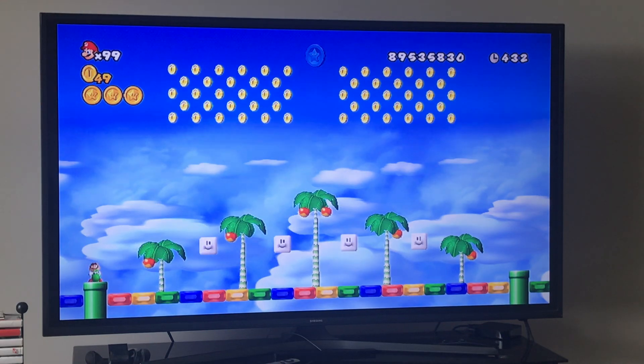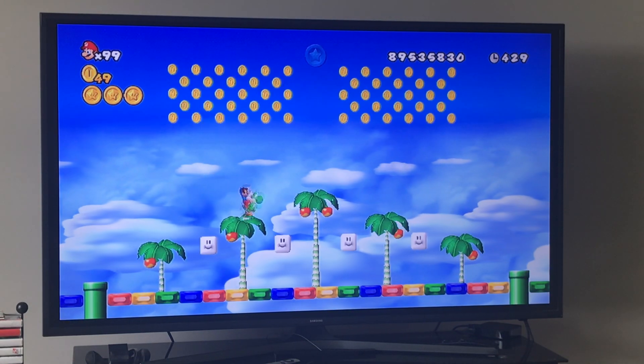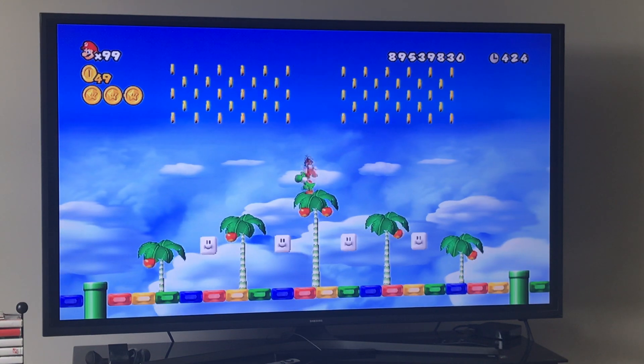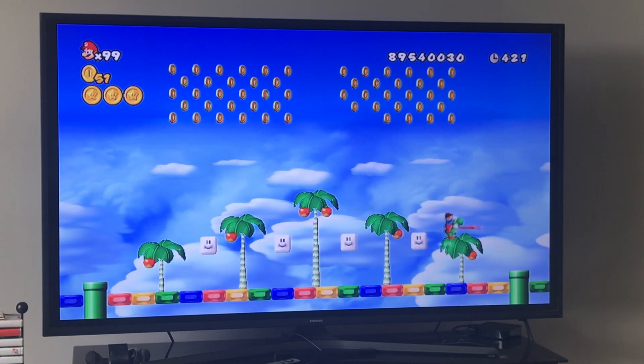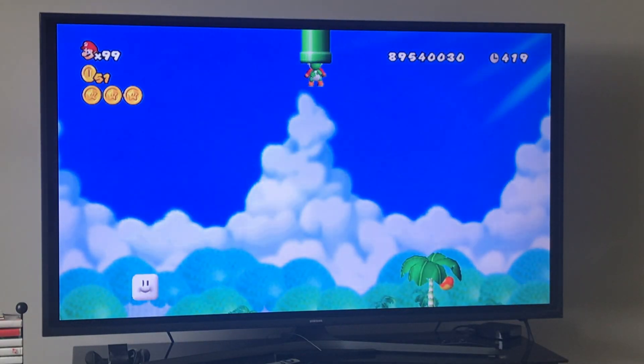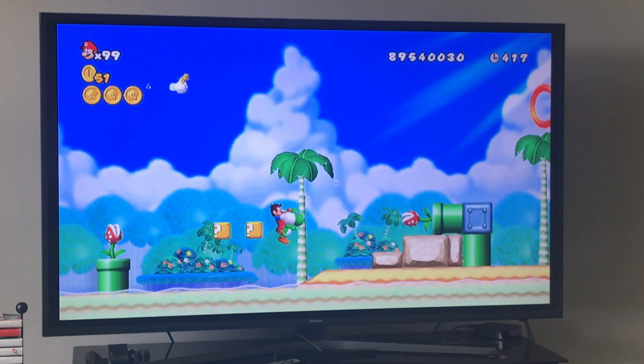Once you get in this pipe, all you have to do is flutter to the highest jump possible using Yoshi, then shake your Wii Remote to hop off Yoshi. That's all you have to do — very simple. And that's World 4-5, very easy.